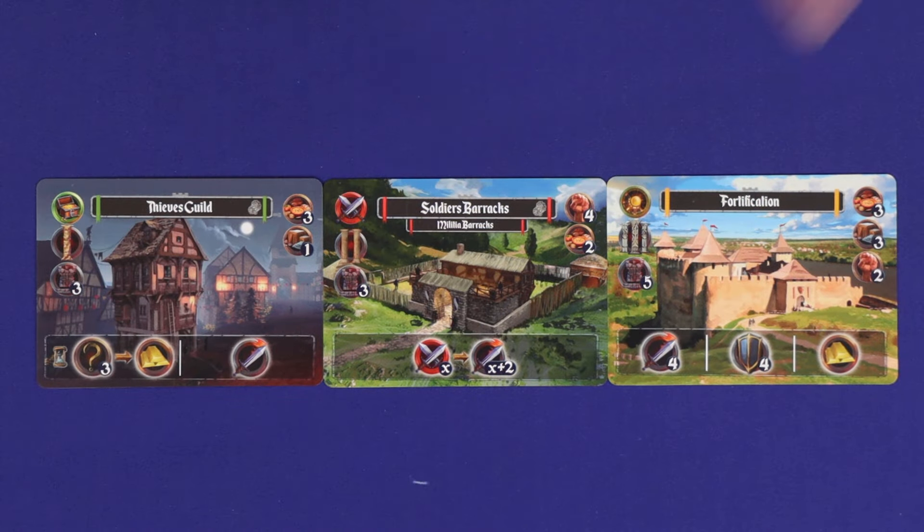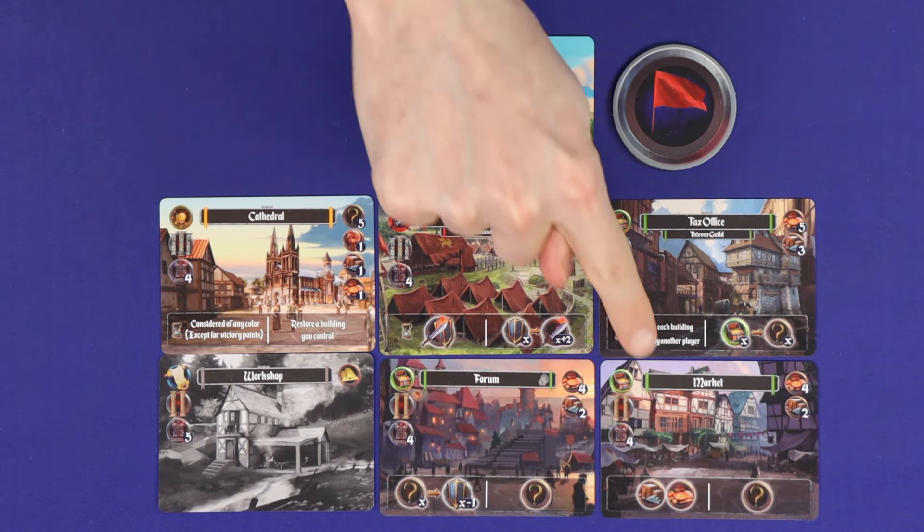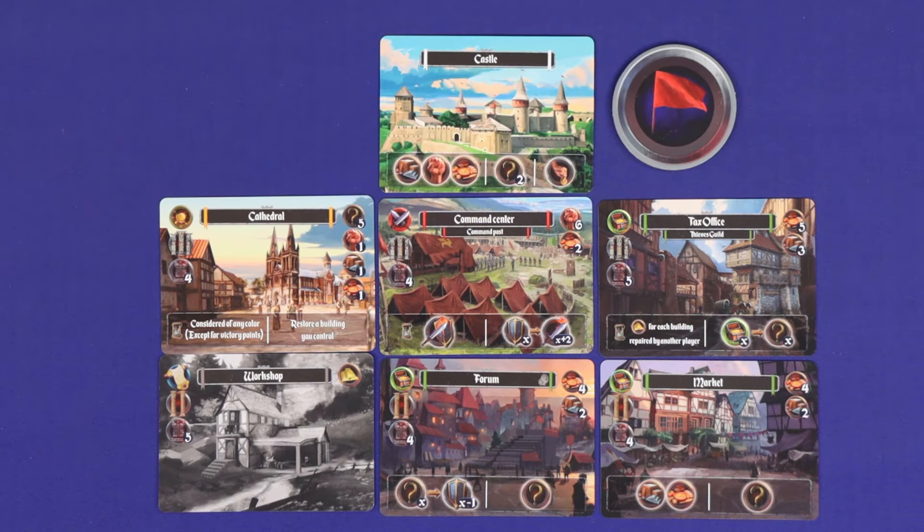After three eras of play are complete, whoever has built up the highest scoring city, including majorities in the different colours of buildings, will be the winner.